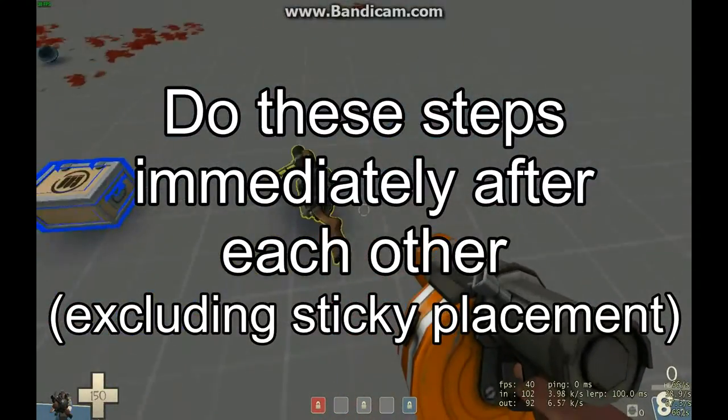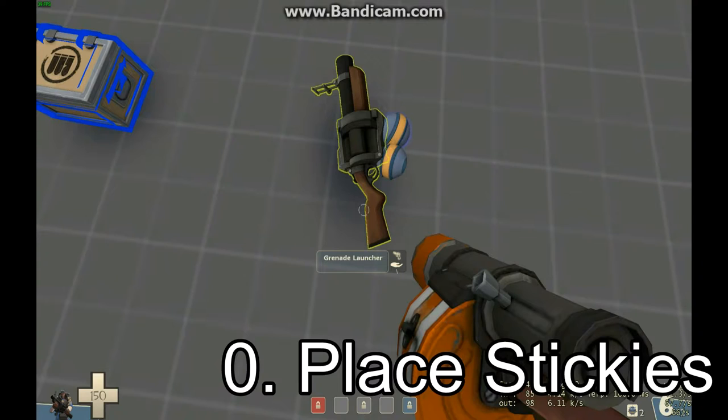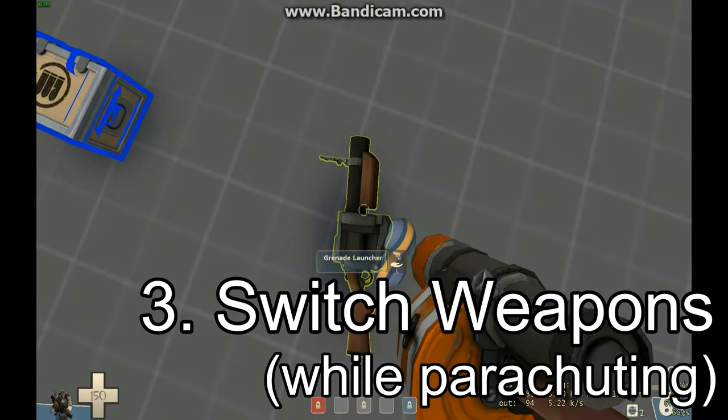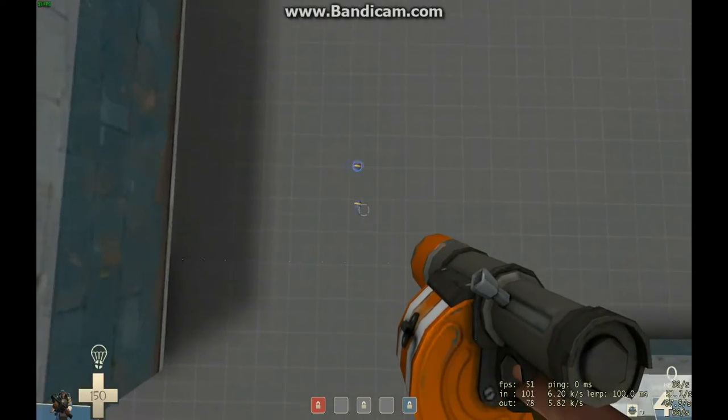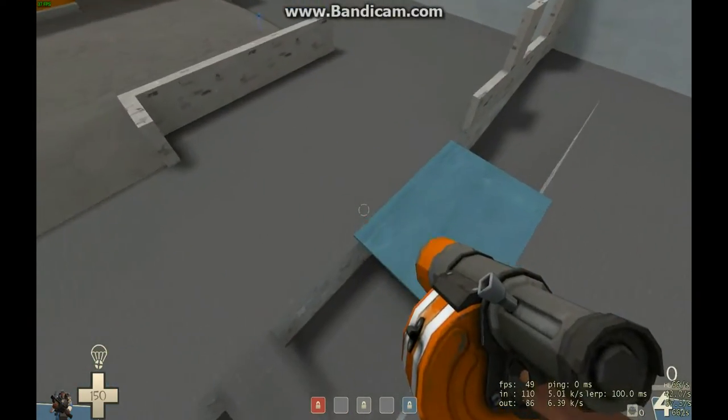So what you want to do is place your stickies, jump, activate your parachute, switch to the weapon on the ground, and sticky jump. You can see I have my grenade launcher out and I'm parachuting around.